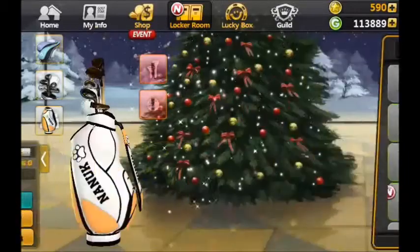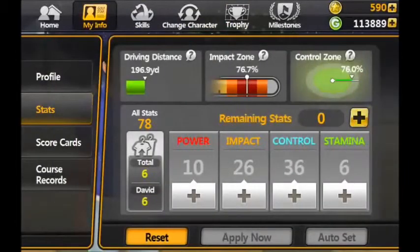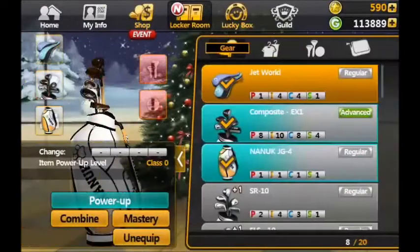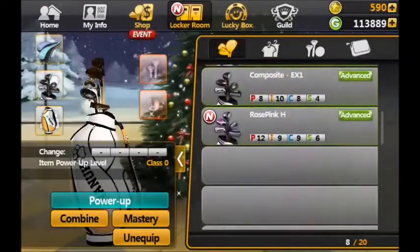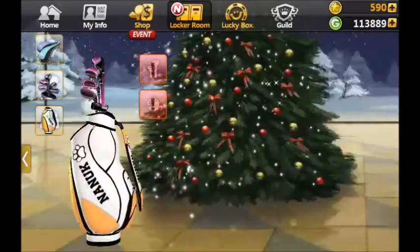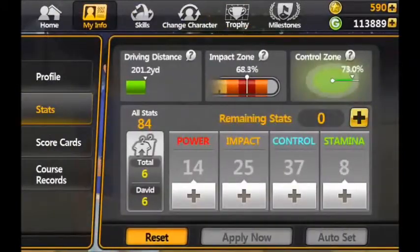The problem is if we have a look at how I'm currently sitting as far as the balance of my stats goes - I've been pushing up my impact and control with every set of stats I get. Now if I equip those clubs I've just got, which are more heavily weighted for power and control, that's going to have a detrimental effect on the other areas. If we go back to have a look at the stats, we'll see the impact and control have dropped but the driving distance has jumped up quite a lot. So I'm going to keep these - I'll live with the drop in impact and control because I can drive it a bit further.